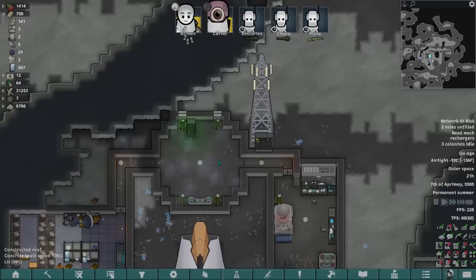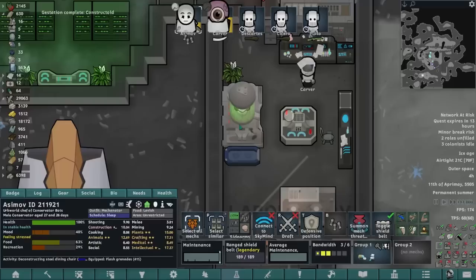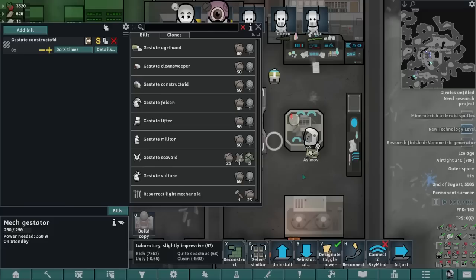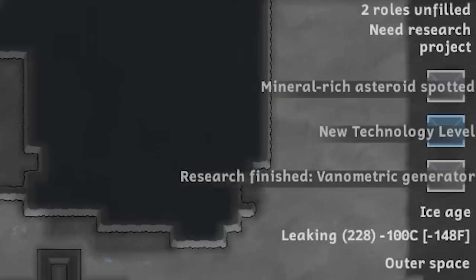I said I wasn't going to waste all the advanced components, and then I went and built an enormous tower. It looks so cool though — how could I not? The vacuum of space, turns out, is really good for cooling server racks. Let's throw together a few constructoids and then we can really get this moon base going. The vanimetric generator is done, and more importantly a new technology level — we have reached the industrial era. Have we? With our moon base.